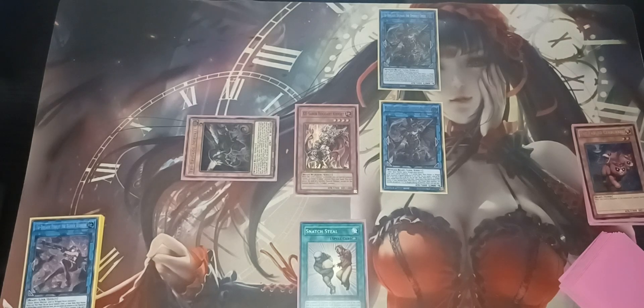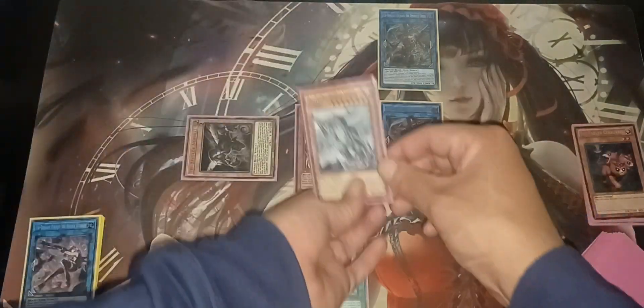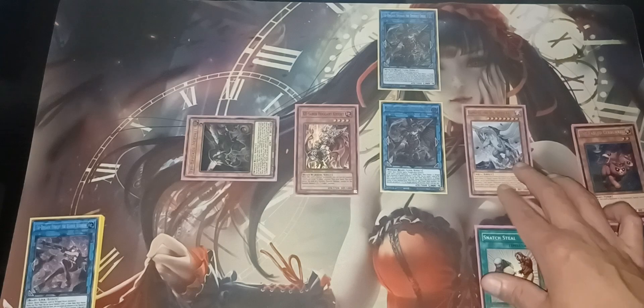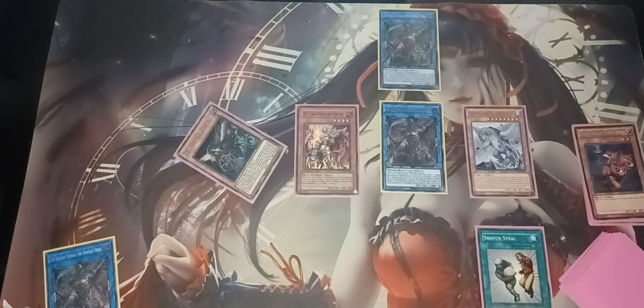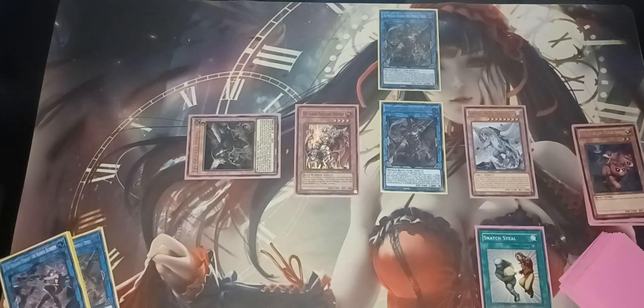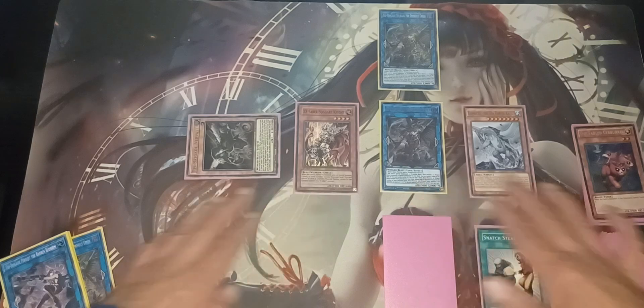For example, let's say you're going against Kaiju — Snatch Steal the Kaiju and it comes to you. So Snatch Steal the opponent's Kaiju and now it becomes yours. Remember the downside of Snatch Steal is that you're going to give your opponent 1000 life points every single standby phase. Maybe then send away the Fractal. You draw Vault — you have your Vault, so yeah, you have a good lineup right here.